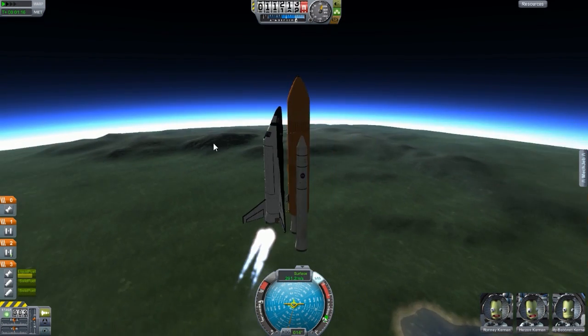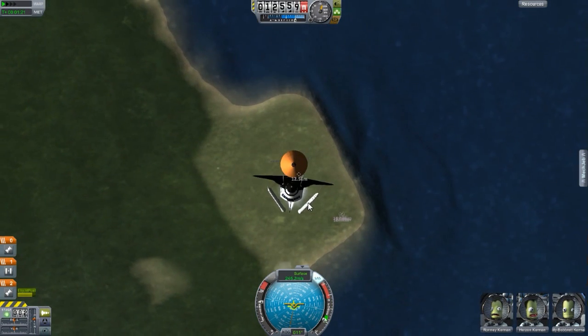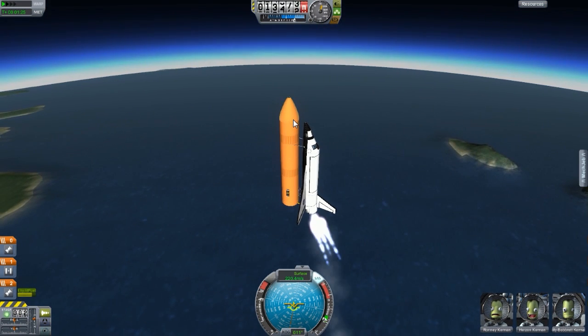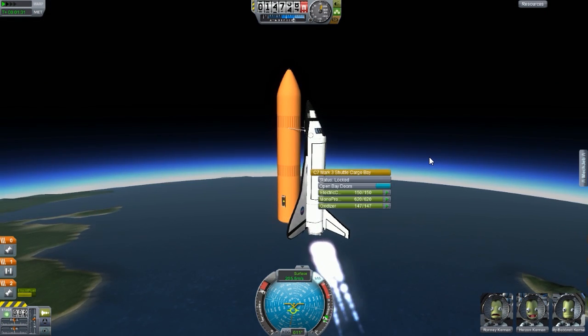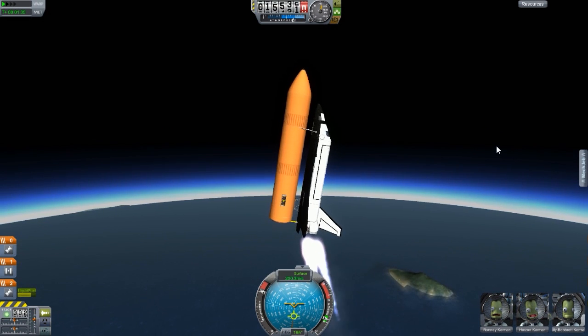And here we go — ready for separation. Space bar. Did it even hit the space shuttle? It looked like it did. Make sure you throttle up to the max right now because the space shuttle is the only thing carrying everything, and I want to continue going up.